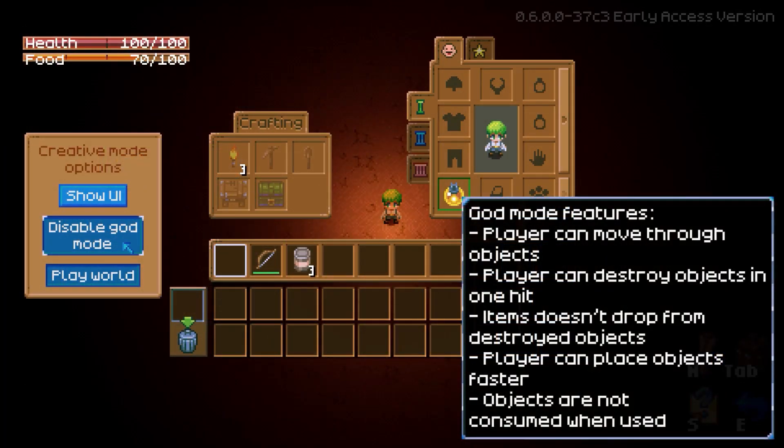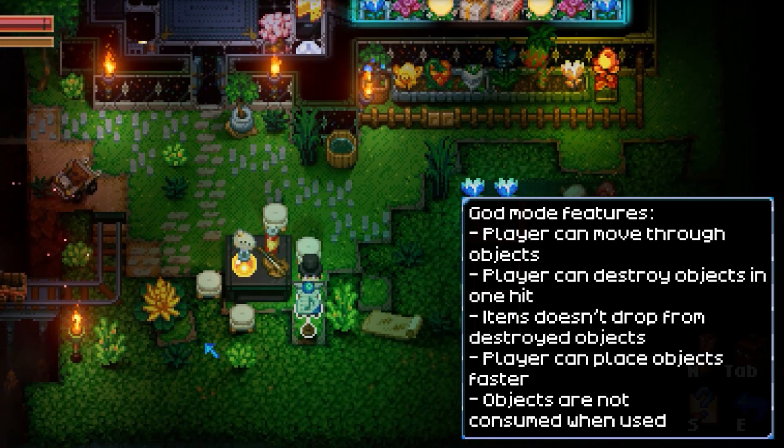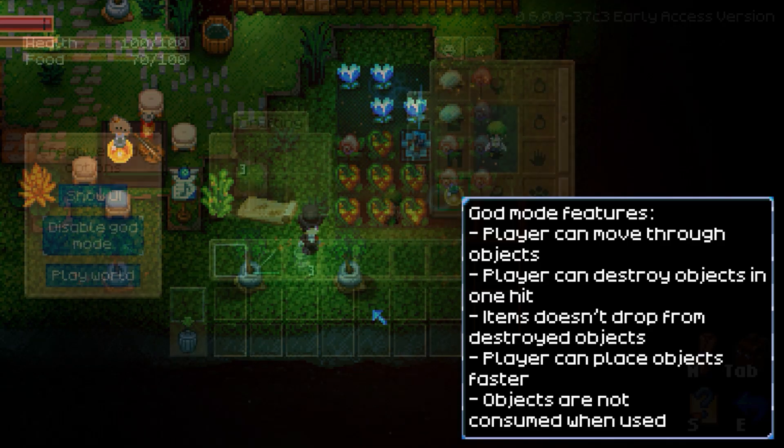God Mode is a powerful tool at your disposal, enabling you to move through objects, destroy obstacles with ease, and place objects quickly. You don't have to worry about your items being consumed or by being blocked in by environmental pieces that are in your way.